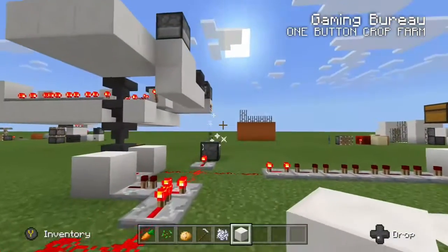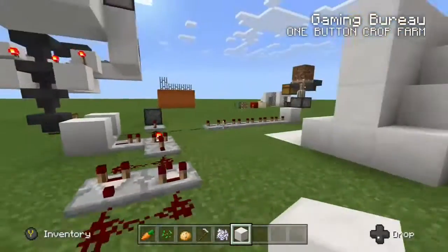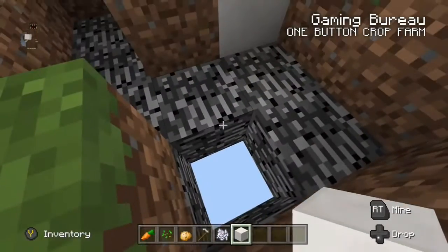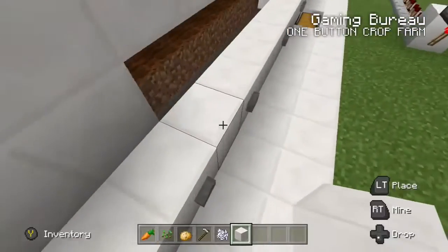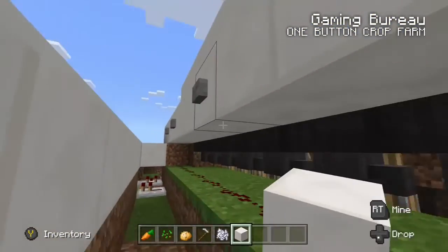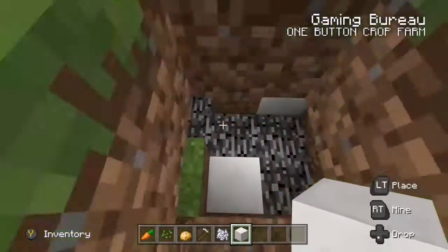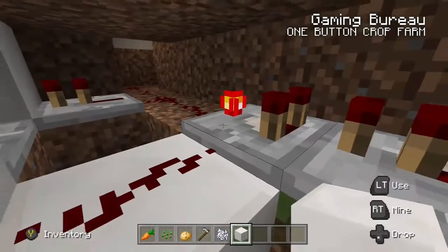We have a two-comparator pulse extender that gives us four pulses out of our dispenser and one pulse out of our piston. Looking at how it's done in the farm — all buried underground to keep things neat — you can see we come down underneath our buttons to the pulse extender with two comparators. The four buttons are all connected to the same redstone line, just for ease of access, and that runs into the pulse extender, which shoots through the redstone clock.